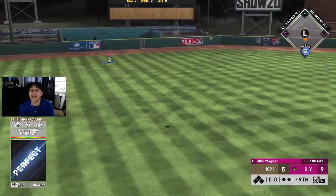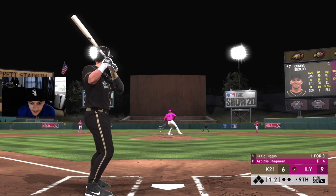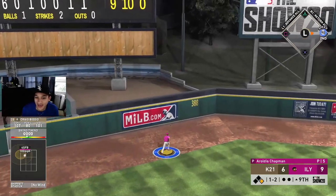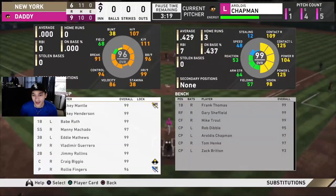If we didn't give up those two extra runs, we would have been in a good spot. We need this hit. That's a good start — home run and now a double, back-to-back hits. We gotta face Chapman for at least two more batters. Bring in Frank Thomas.